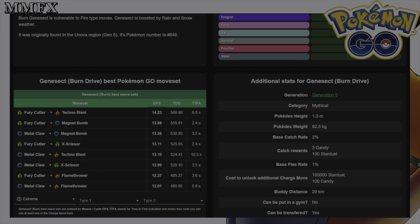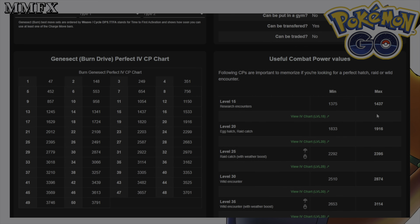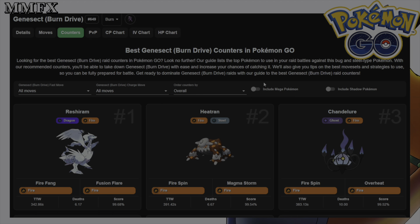If you want that third move, you're looking at 100 candy and 100,000 stardust. The stardust isn't too bad - it's more the candy you've got to try and get. If you can do a few raids you should be okay. As for catch CP, in a normal raid it'll be 1916 as a 100%, and weather boosted it'll be 2395.